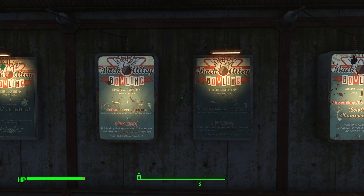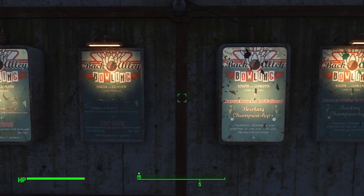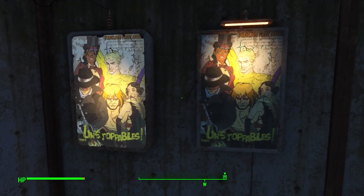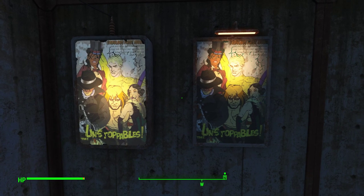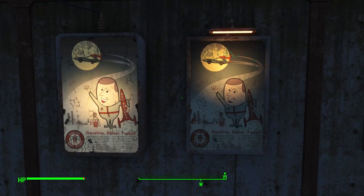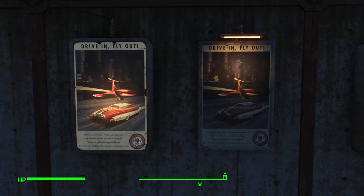And hey kids, celebrating that special day? Tell mom and dad about our Captain Cosmos themed bowling birthday parties. Next up we have Back Alley Bowling: Massachusetts Invitational Bowling Championships. And here we have the Unstoppables — fabulous first issue. Here we have Red Rocket Gasoline Diesel Fusion, and over here: Drive In Fly Out — more Red Rocket advertisements.